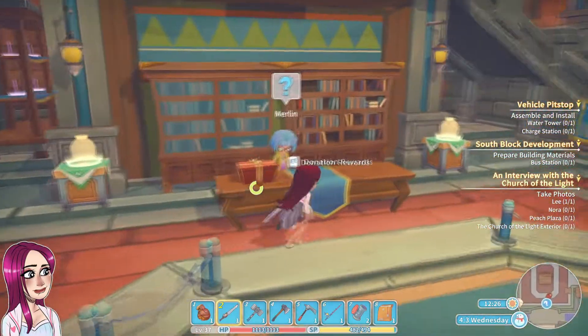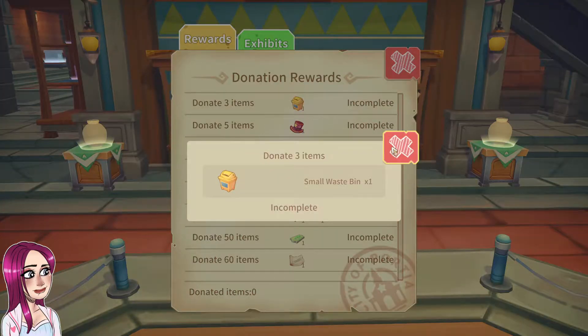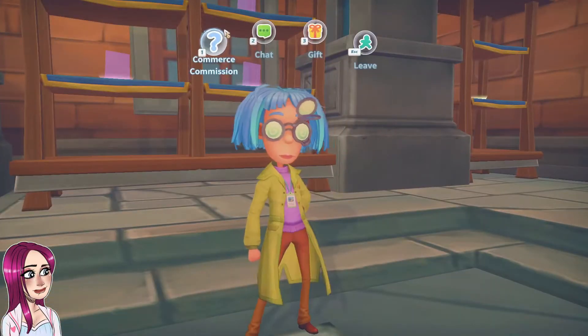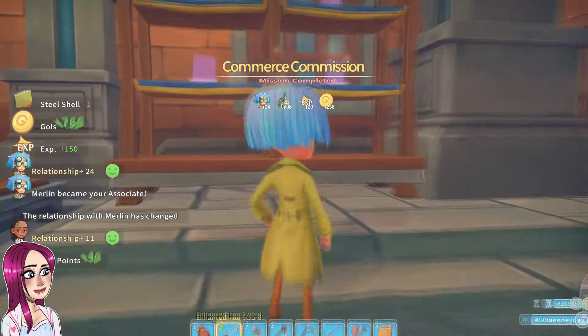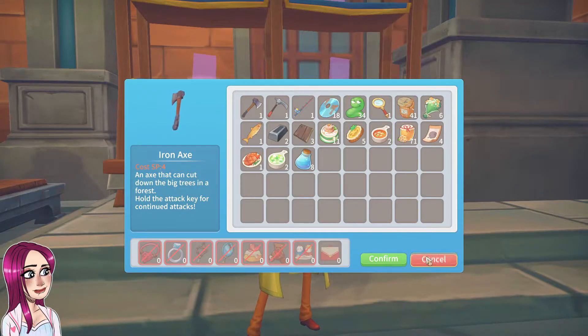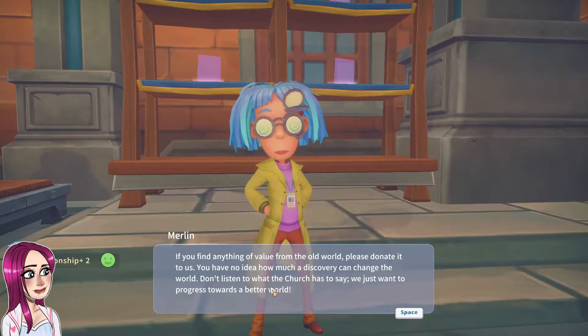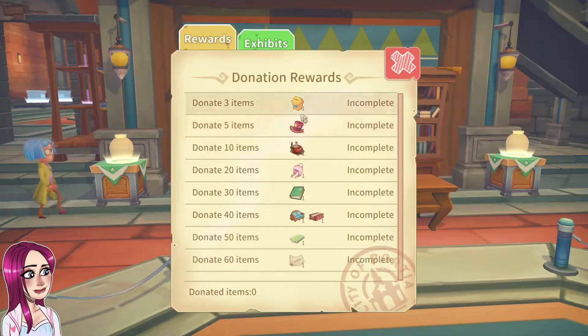Merlin, I have a steel shell for you. Donation rewards - what is this stuff? Oh no, we're gonna have to donate. Come here Merlin, I got your steel shell. 'Thanks a bunch, now we can get on with the research.' Yes! That's what I was hoping for. We're gonna have to start donating. Look at that hat - look at this hat!